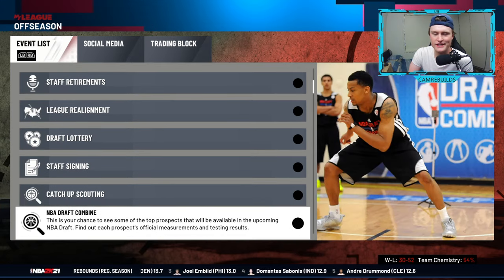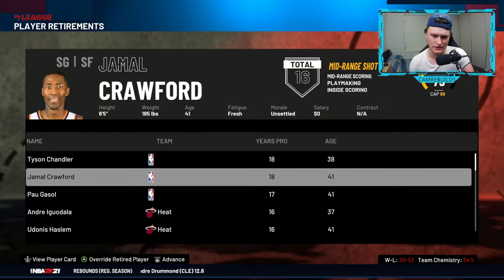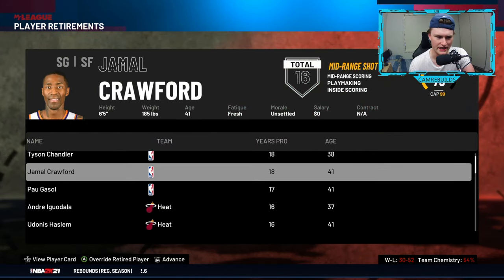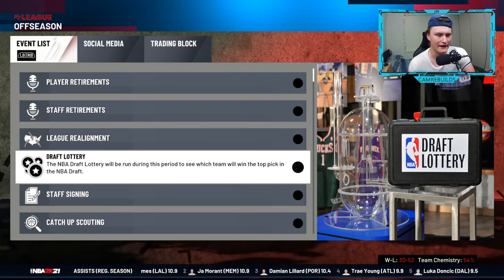Then you can just flow through the offseason. The hardest part is free agency, and we've already been over that. I'll give you a quick rundown. Player retirements — you can see what players have retired from the NBA. Staff retirements I don't really care about — just sim over that. I sim over league realignment too.